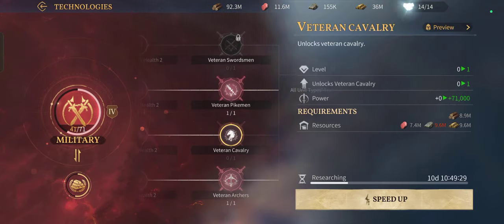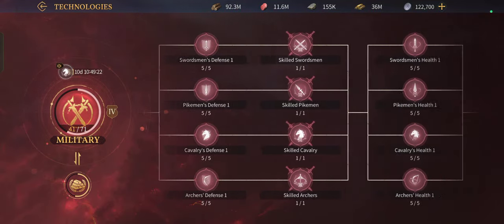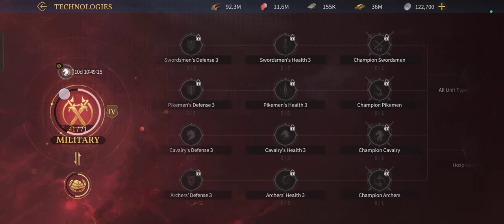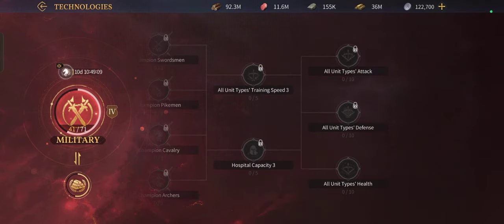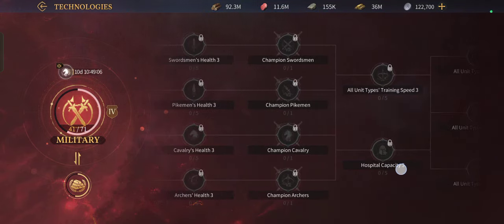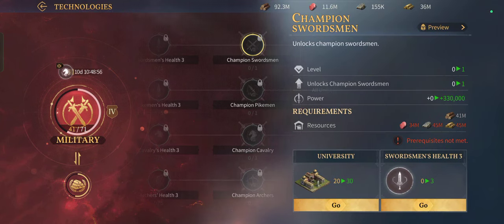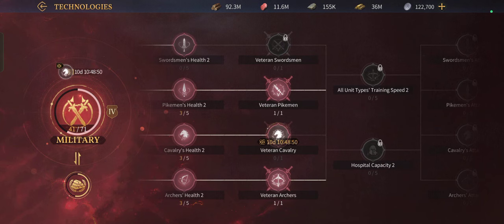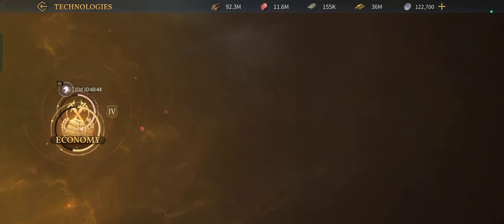We also have a technology tree. The military branch has 71 total nodes covering attack, defense, HP, training speed, hospital capacity, and troop tiers. The tiers have names like Champion Swordsman, Senior Swordsman, and Veteran Swordsman. I'm going to unlock those after I finish my veteran cavalry.